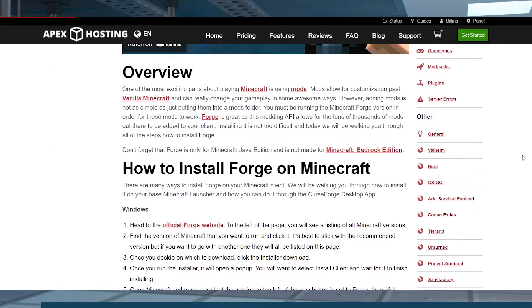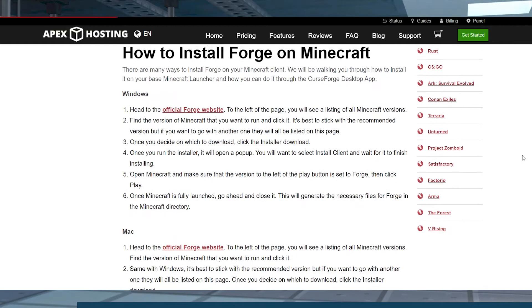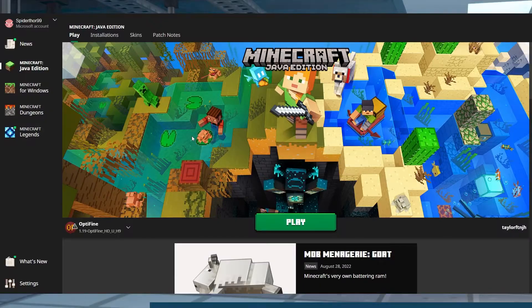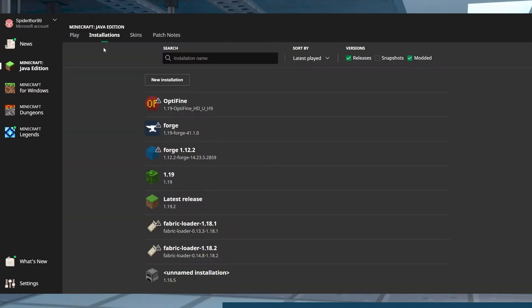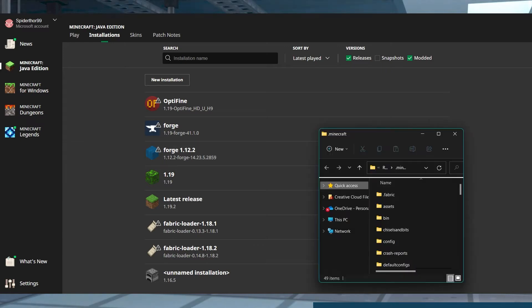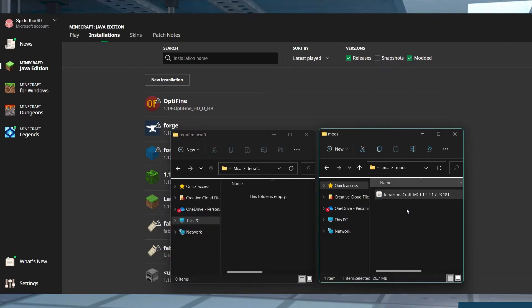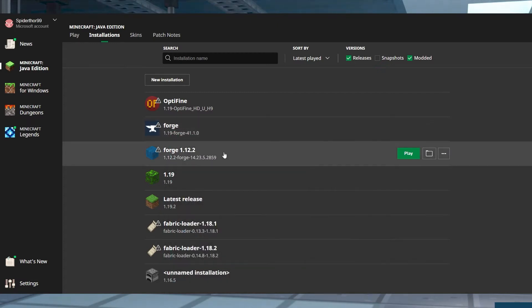Make sure you have the matching version of Forge installed on your computer before we start — we do have a guide to that if you need help. Open your Minecraft launcher, go to Installations at the top, hover over your Forge profile, and click the open folder button. In the new window, find or create the mods folder, enter it, and move the TerraFirmaCraft jar file there. Afterwards, return to the Minecraft launcher and click Play.